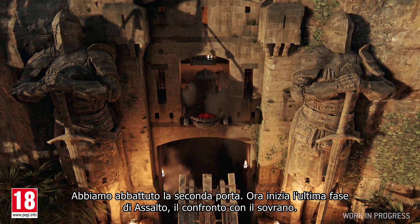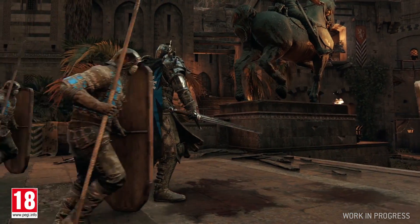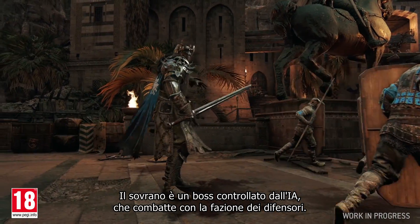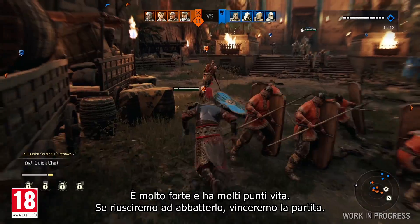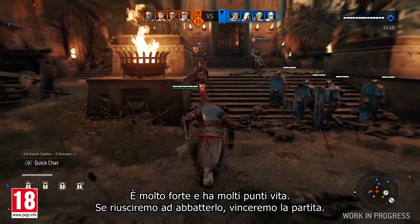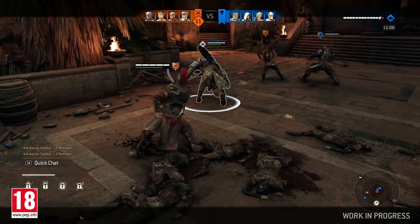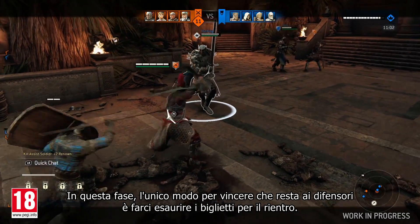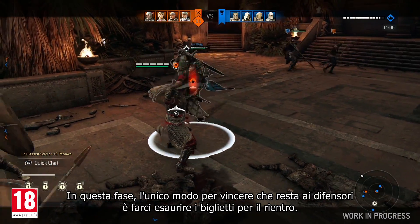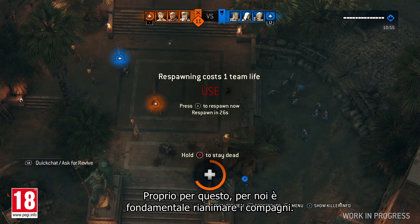We took down the second gate. It's time to enter the last phase of Breach and face their king. The king is an AI boss that fights alongside the defenders. He is extremely powerful and has a large life pool. If we manage to take him down, we win the game. The only way for the defending team to win in this phase is to bring our respawn ticket count to zero. In this phase, reviving our teammates is more important than ever.